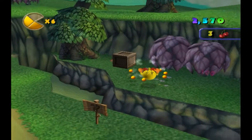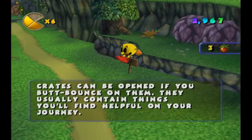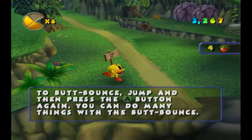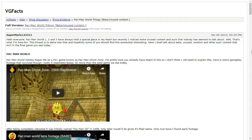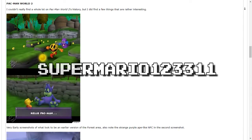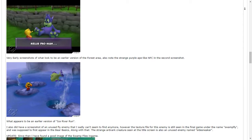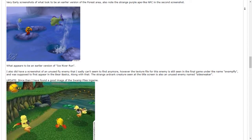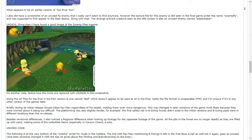Those are most of the documented differences I could find. Very little footage of the original version exists, and without purchasing it myself, documenting the rest of the differences is next to impossible. The Cutting Room Floor was a dead end. But eventually, I stumbled across a 2015 forum post on a site called VG Facts. User SuperMario123311 posted four screenshots of the game in various stages of its development. It's worth noting that while these possess IGN's watermark, I was unable to track them down on their site, most likely due to their age.